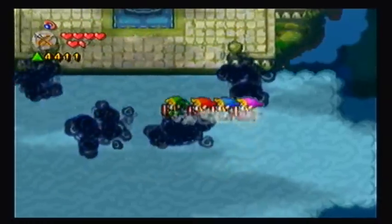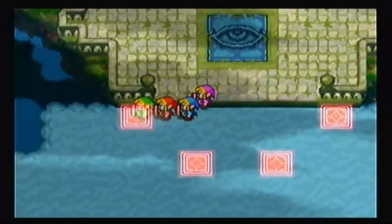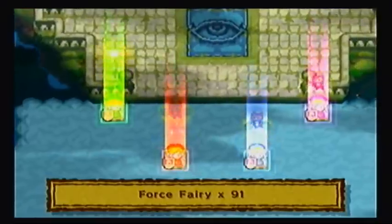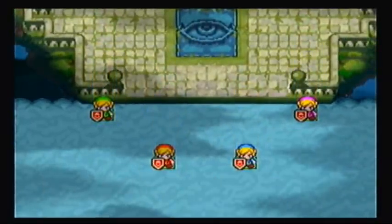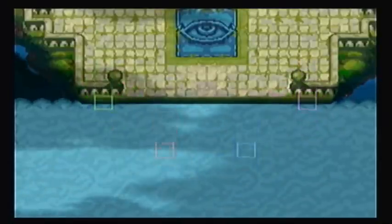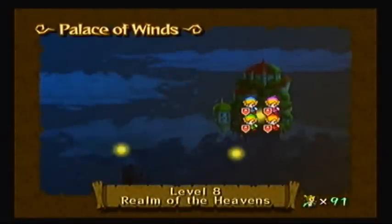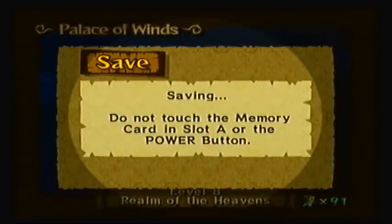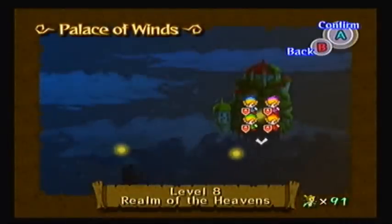The passageway to the final level of the game. I think it all comes down to this. So I won't get to 99 Force Fairies, but that's alright. 91's still a very high number. I'm pretty sure I have a very good chance of success. If I don't, there's something wrong with me. So this is it right here — the Palace of Winds, the final level of the game. In the next part, we're gonna go in. Goodbye everyone.